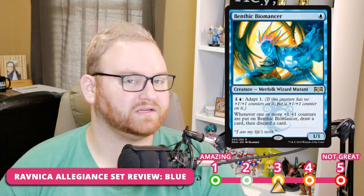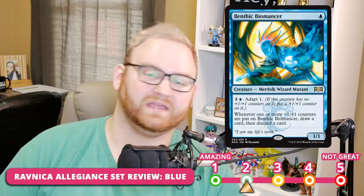Benthic Biomancer is amazing — a one-mana Merfolk Wizard Mutant rare, a 1/1. You can adapt for one (the Simic mechanic), putting a +1/+1 counter on it if it has none. Whenever one or more +1/+1 counters are put on the Biomancer, draw a card then discard a card. That's very good and why it'll see Standard play. For Draft and Sealed, it's in the two to three range — very aggressive, turning into a 2/2 that draws a card. It's a high pick for Simic or Azorius tempo lists. In Standard, I think it'll be very good in blue-white tempo or a Simic Merfolk list, potentially reviving Simic Merfolk from the Ixalan block.